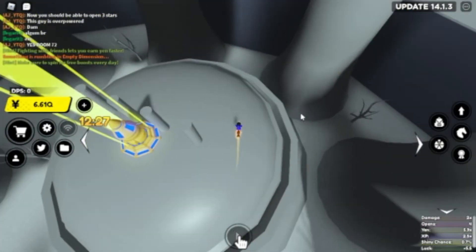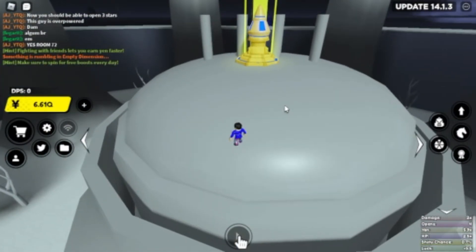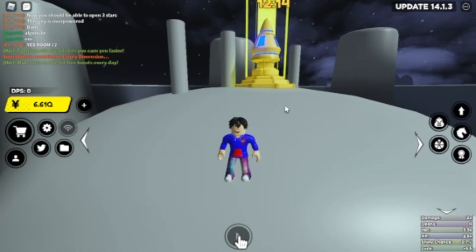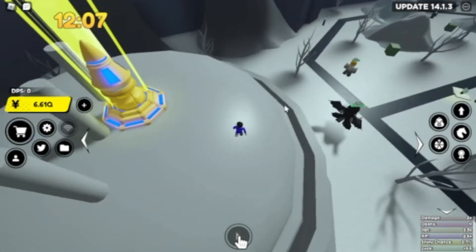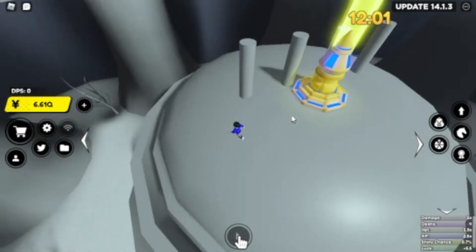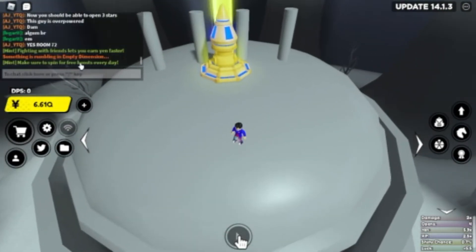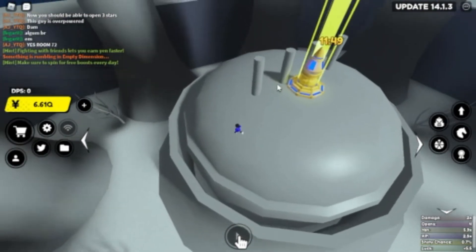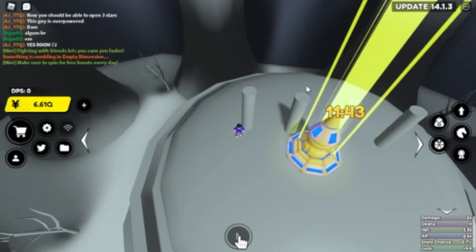If you want extra notifications for a raid, you can join a Discord server — like a big YouTuber's Discord server, for example F-Mike's. They have raid pings, basically — mods and admins that ping whichever raid just landed. So for example, the Empty Dimension just landed and they would have pinged in the raid pings chat. You can self-roll yourself in their self-roll channel to give yourself the role to get those pings every single time they do ping it.